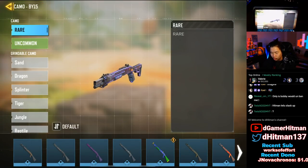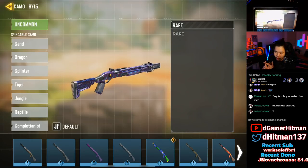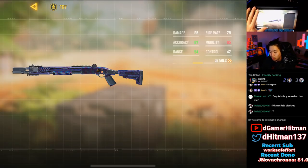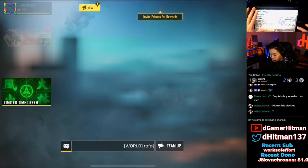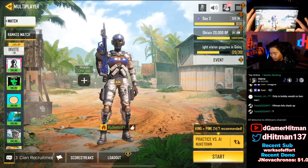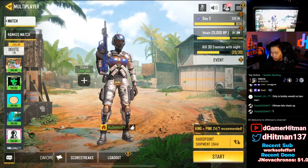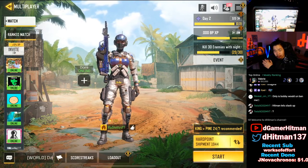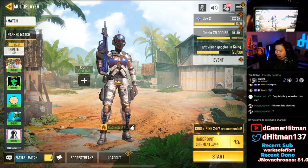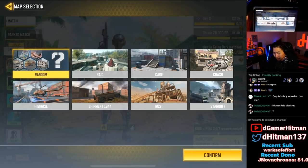For long shots, there's a specific strategy for pump shotguns — the BY15, HSO, and KRM. For map selection when grinding in general, you want to pick Shipment Hardpoint. Shipment Hardpoint is the best because it's such a small map — even though you'll die a lot, you'll be able to get a lot of kills. If you're going for long shot kills, I usually recommend Kill Confirmed on High Rise.